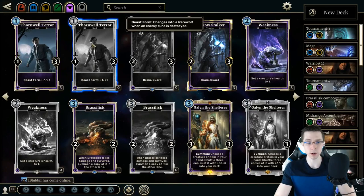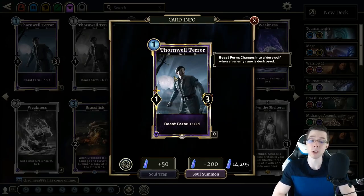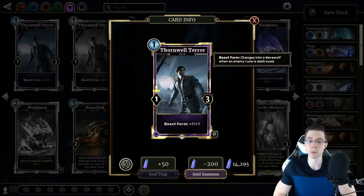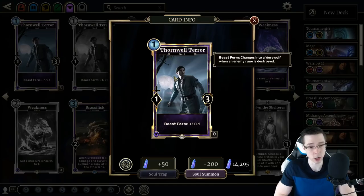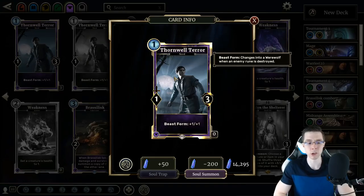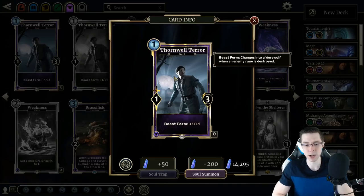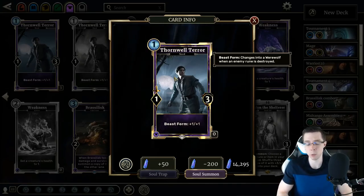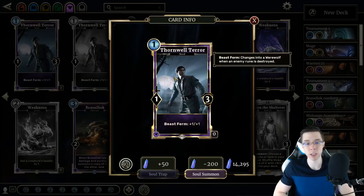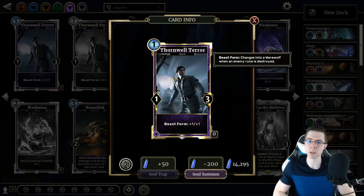Starting with Thornwell Terror. We have another werewolf card. This is a 1-Magicka 1-3, which in beast form transforms into the plus 1, plus 1 version of itself, the werewolf. All of these beast forms are triggered when an enemy rune is destroyed, so a very aggressive archetype. I'm really happy to see a little bit more werewolf support in this expansion, even if it's really just this one card. It's a 1-cost creature that fits in perfectly with the deck, so if you're playing a werewolf deck, this just slots right in. Definitely recommend it.